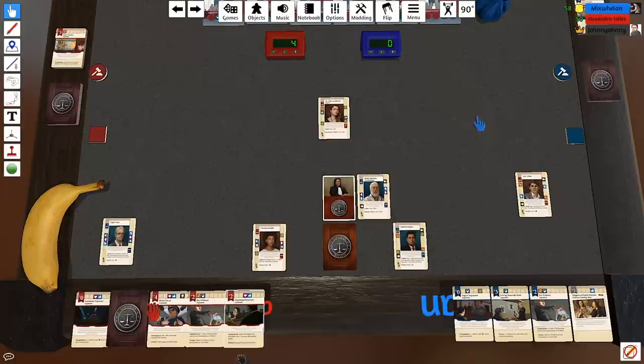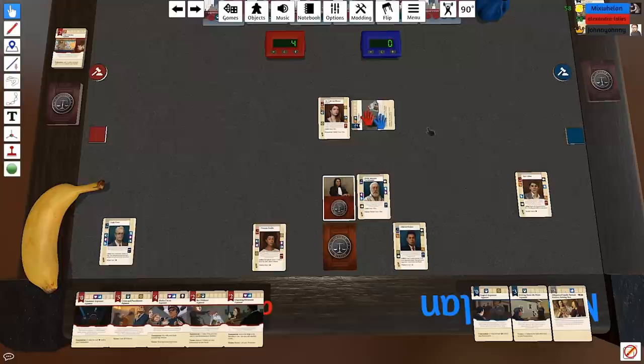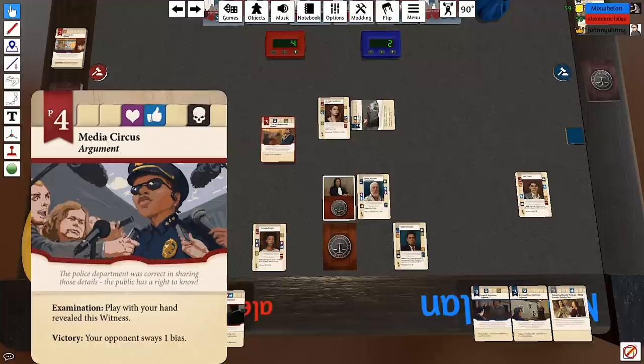I'm going to sidebar. I'll present some key evidence, but I don't get the additional effect because the previous card wasn't evidence. I'm going to play Crime and Punishment: 'Ladies and gentlemen of the jury, we know what happened — there is no doubt about it. The defendant is guilty and they must be brought to justice.' They will be brought to justice! And I get plus five for that.